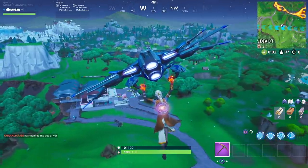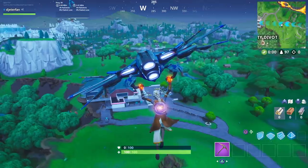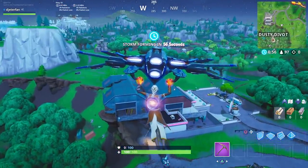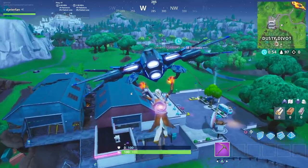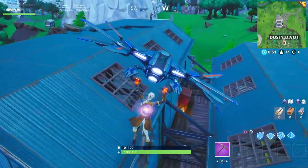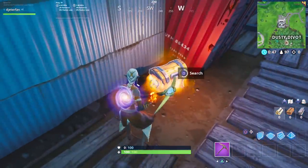Welcome back to a brand new Fortnite video. I'm going to be showing you guys how you can deal damage within 10 seconds of riding a volcano vent. One of the easiest places to get this done is definitely at Dusty Divot, as you can see there is a volcano vent located right next to here. I'm going to give you guys a bunch of tips and tricks to get this done in as little time as possible.